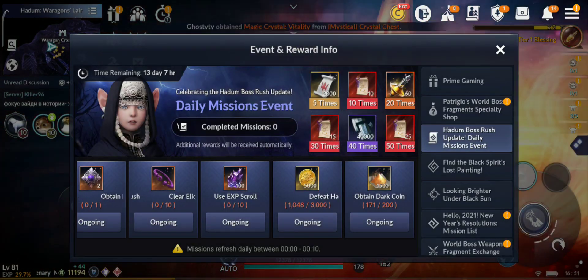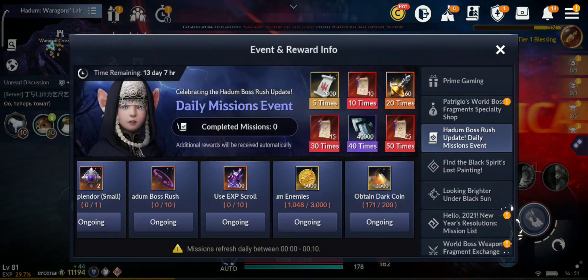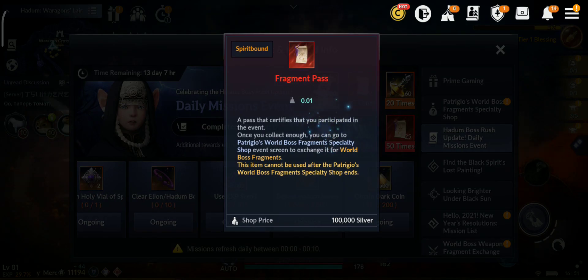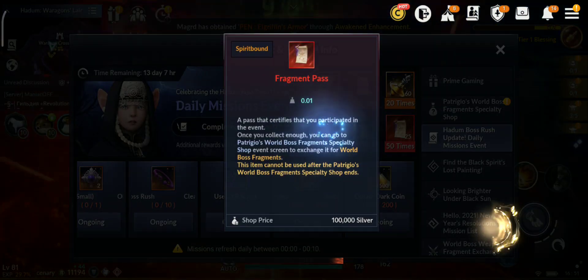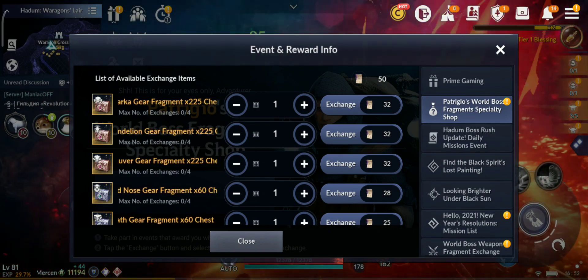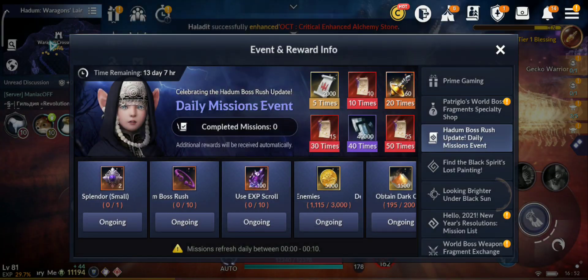At 20 completions you get 60 Holy Vials and 15 fragments to craft the pink gear. At 50 completions you get another 25 fragments — 50 total — to exchange for whatever fragments you need, plus 40,000 lightstones. That's nice.